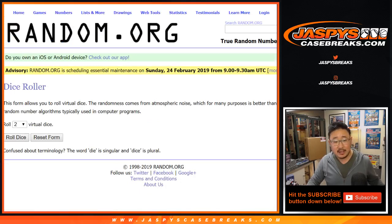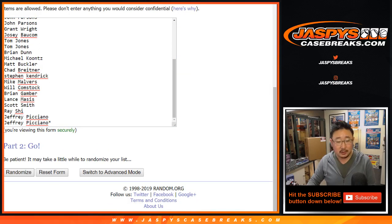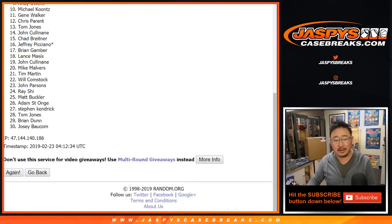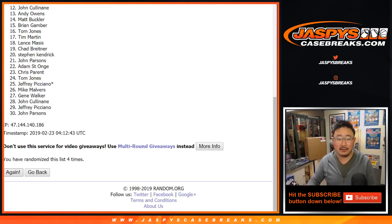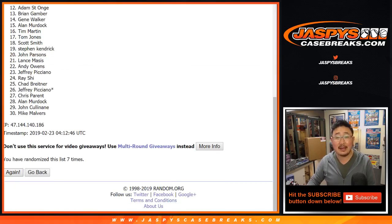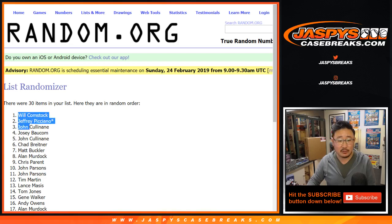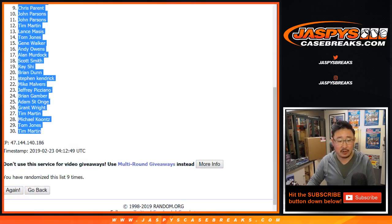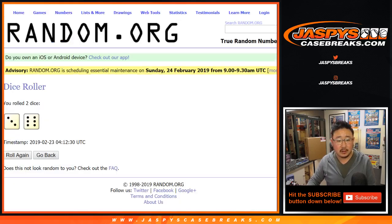Let's randomize each list nine times. Three and a six. After nine randomizations, we'll comp stock all the way down to Tim Martin. There you go, three and a six.